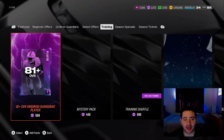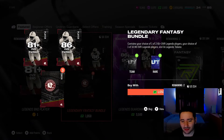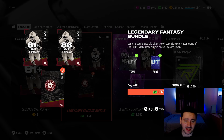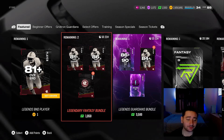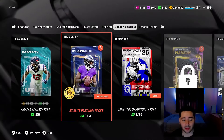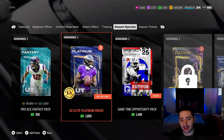It's Legend Saturday boys. We're gonna be reviewing these three platinum elite packs, this Pro Ace Fantasy, a bunch of mystery packs, and probably these B and D packs. I was looking at this bundle — it's only ten dollars but it's just not that good. An 86 overall is kind of an L. Maybe you could sell that 86 but it's probably dropped in price like crazy after this bundle.